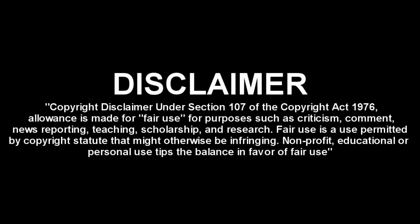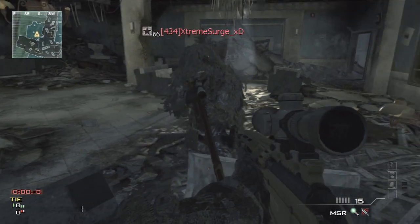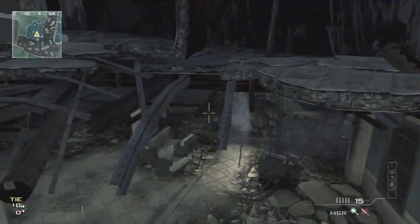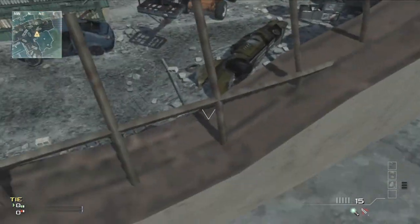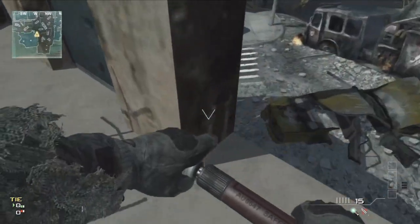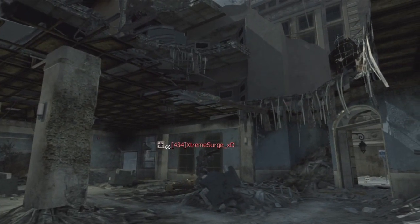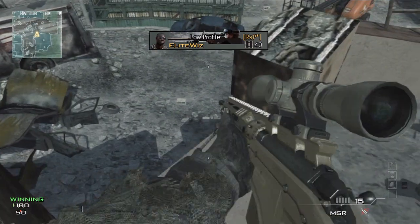What's up guys, Extreme Surge here, and today I'm showing you how to get on top and out of the map on Downturn. What you want to do is do the secret room on Downturn knife lunge. If you don't know how to knife lunge, or super lunge, or whatever you want to call it, then I'll leave a link for my tutorial at the end of the video.